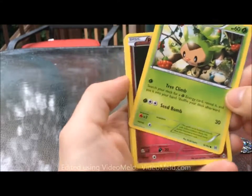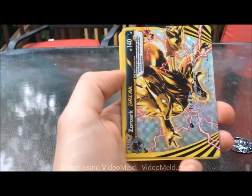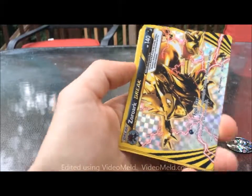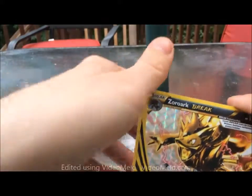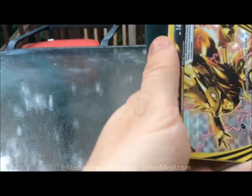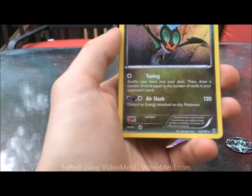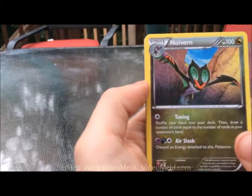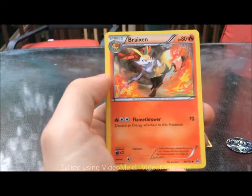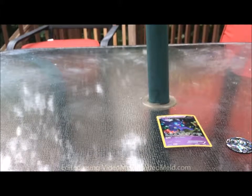Here we are — we've got a Chespin, a Piplup, a Noibat, another Chespin, a Ralts — oh I think I see something weird there. We did get the Zoroark Break out of the Zoroark pack, which is pretty cool. It's always nice to see that show up in the reverse rare slot. Our rare is the Noivern, and we've got a Rainbow Energy and a Break Swine.